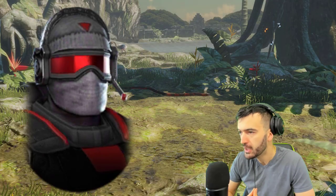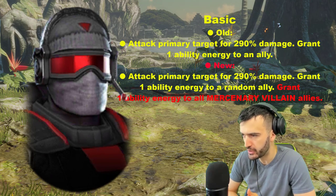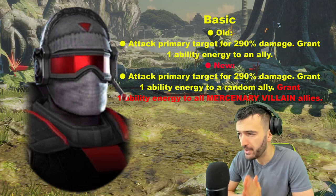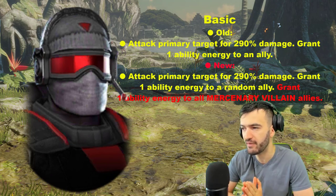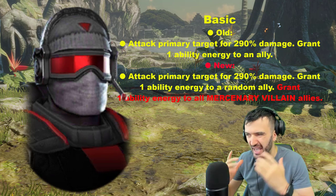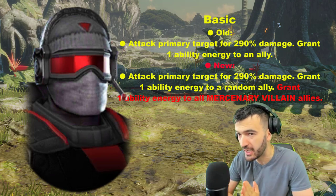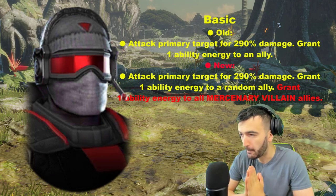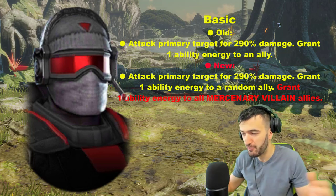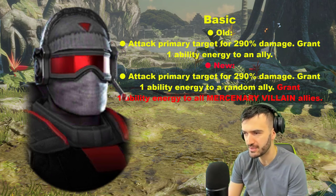The next character getting a rework is Mercenary Lieutenant. He's already pretty useful in the game. His basic is going to attack the primary target for 290 damage, grant one ability energy to a random ally, and grant one ability energy to all Mercenary Villain allies. So on his basic he's going to grant energy to all of your allies every time he uses it - that is off the chain, a really great basic ability. He already has a good ultimate that can give everybody speed and offense up, so that's a nice improvement.